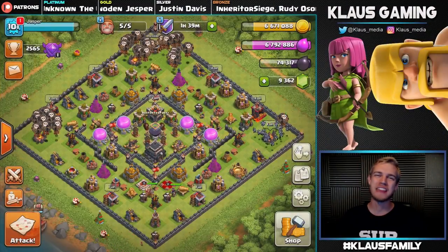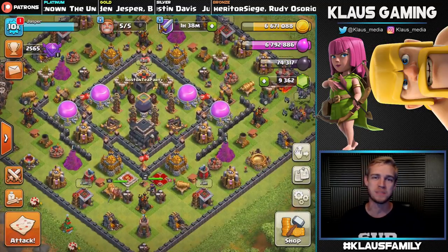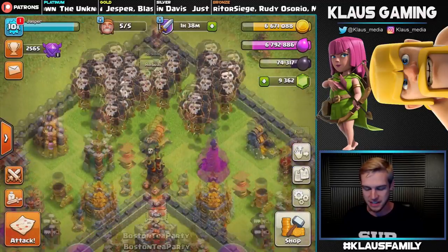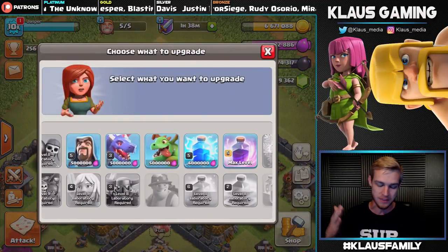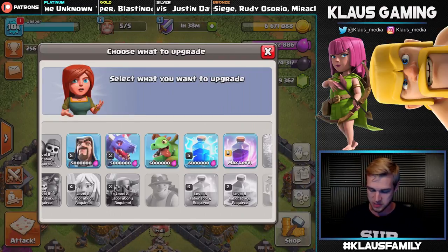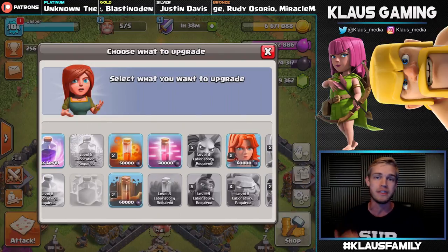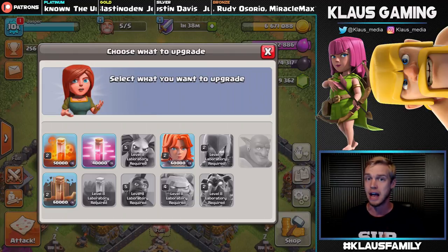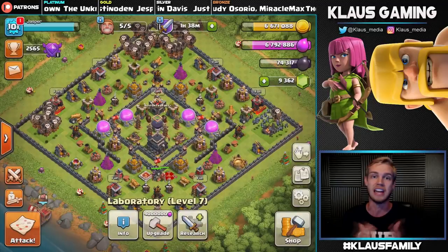Hey family, what's going on? Class here, thank you so much for tuning in today. We are back on Jasper Town Hall, Let's Play episode number 32. Last episode we upgraded the barbarians in the laboratory. This week hopefully we can get something important done. We've got wizards, dragons, and baby dragons left on the elixir side, we also need to upgrade the lightning spell, and on the dark elixir side we've got the poison spell, haste spell, earthquake spell, and the valkyrie. We've got a lot of good options left in the laboratory, and we've got five builders available.